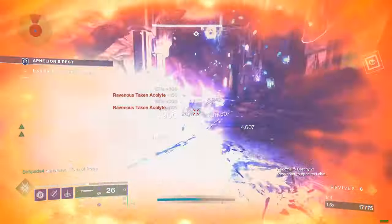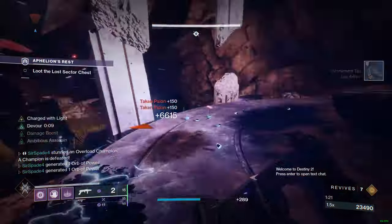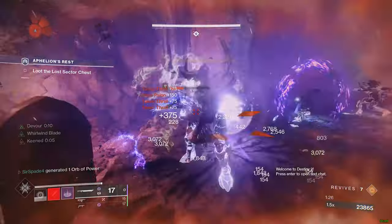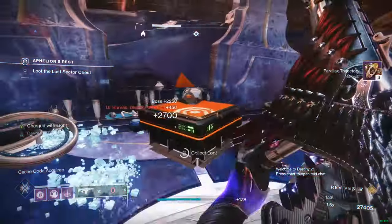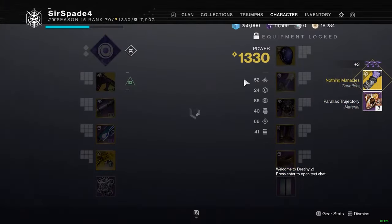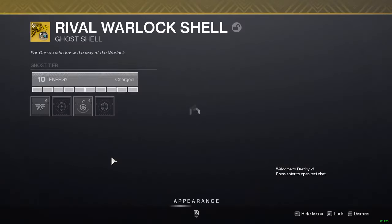The third tip is to not be discouraged from only running Legend lost sectors instead of Masters, because there's evidence that Legend lost sectors have a one-in-four chance of dropping an exotic while Master only has a one-in-three chance. So if you're spending only about a minute and a half per Legend run instead of like a 10-minute run because you're really under light, you're going to get overall more exotics from Legend lost sectors than if you were struggling through Masters.